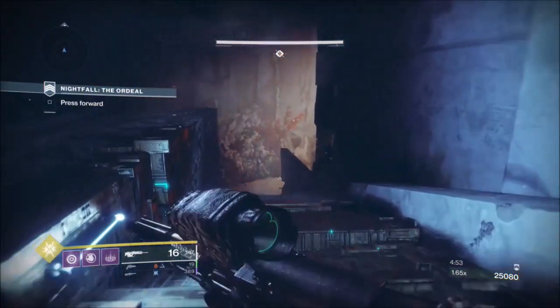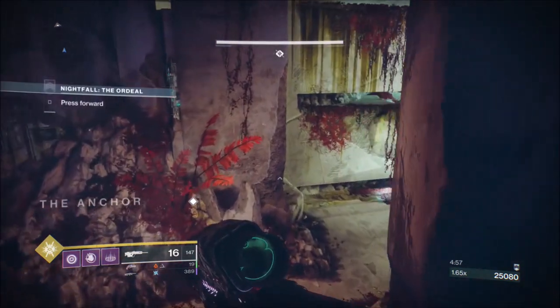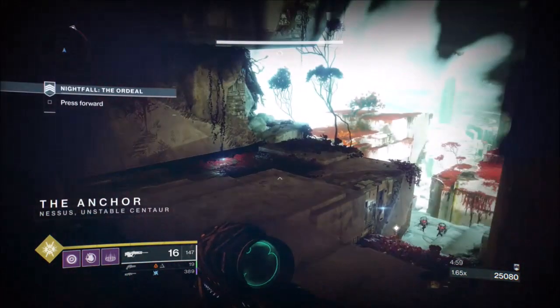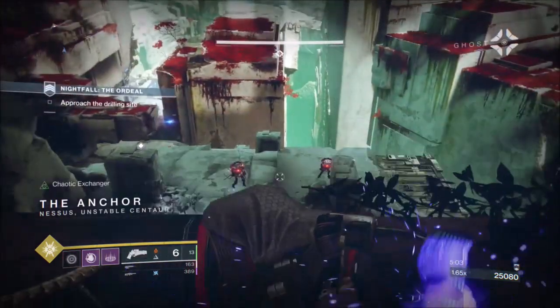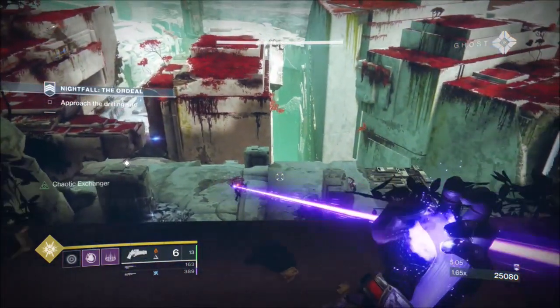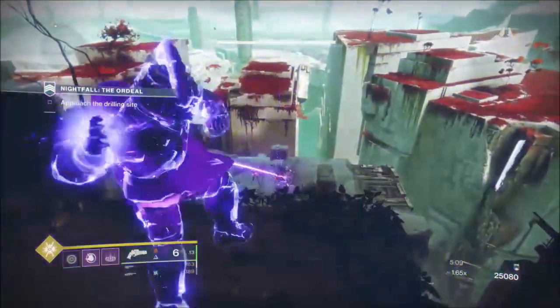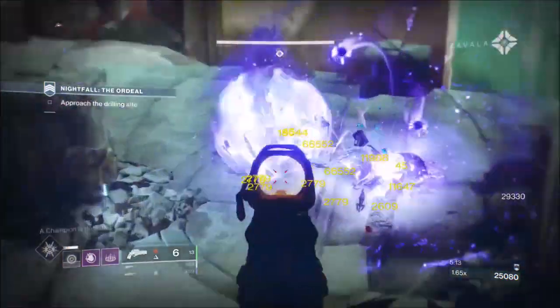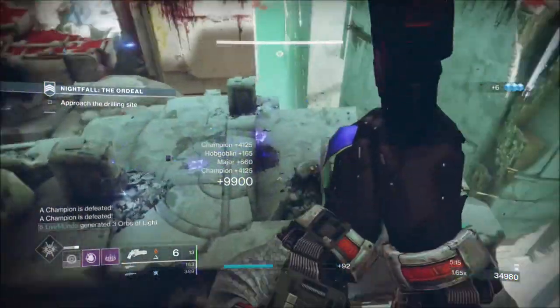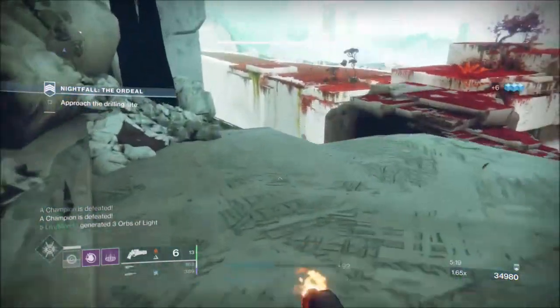It's a good idea to keep your special. Now we've got four more barrier champions. The reason I didn't use my super earlier is because I'm keeping it for here. We're going to wait for these two barriers to start walking back towards each other. As soon as they're close enough, I'll put a grenade in the center of them which starts weakening them, and then the super kills them.